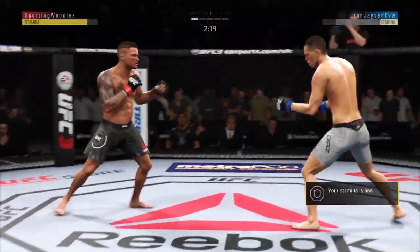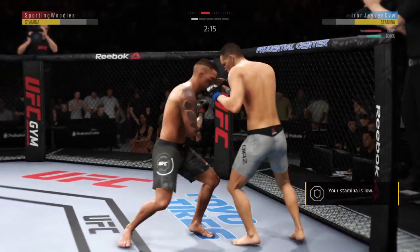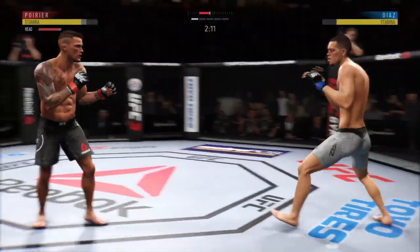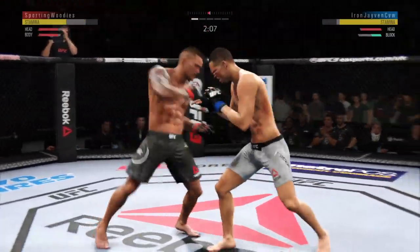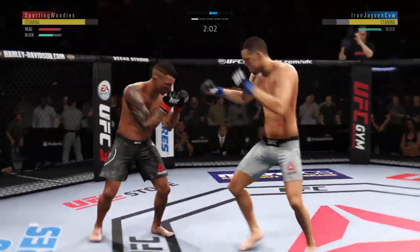Excellent movement and transitions here on the ground. Staying busy. He brought that offense. You gotta fault the strategy here — he's moving right into that straight punch and right into his opponent's striking range. He would be wise to get his head off the center line and stop leaning in.